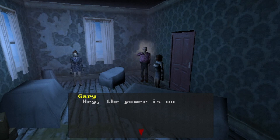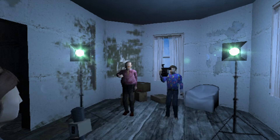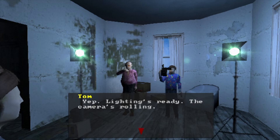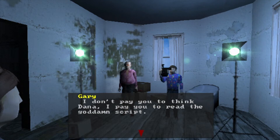Power's back on — the news crew starts rolling. Dana Turner is introduced as the anchor for a News 9 special report on serial killer Anthony Smith, the Easter Ripper. Director Gary shuts down any input: 'I don't pay you to think Dana, I pay you to read the goddamn script.'